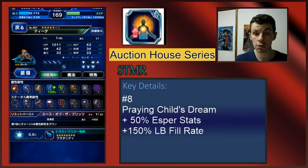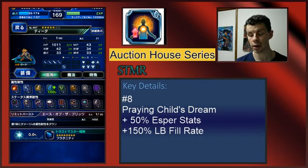Why? Because any unit can equip this, and it really depends which Esper you have equipped and what you will get out of it. Not only that, but it also gives a 150% Limit Burst Fill Rate. Limit Bursts are a pretty good thing, and having a consistent 150% Limit Burst Fill Rate means you can get those awesome, super-powered, amazing attacks — or even CG attacks — super easy. But 50% Esper stats are really nice.